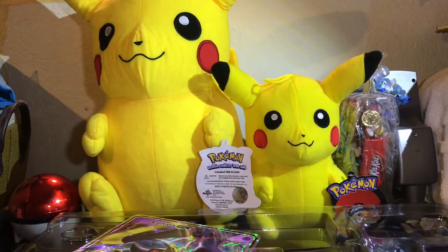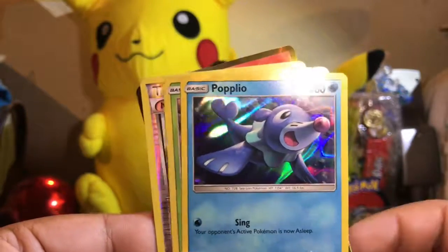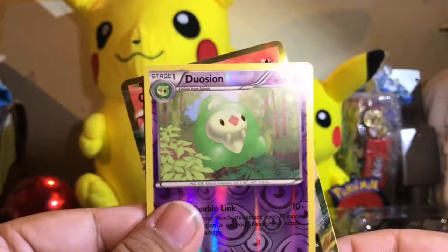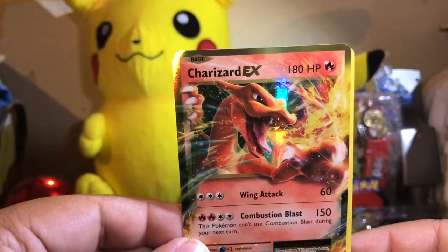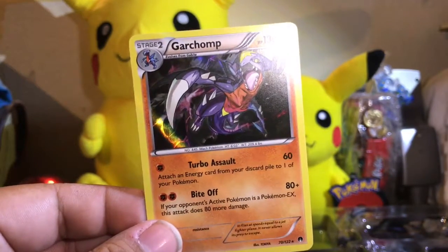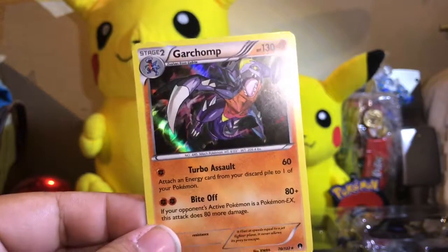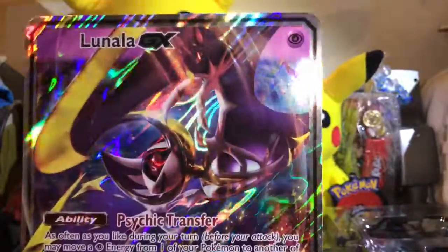Even though I said goodbye, I do believe it's a good idea to show you a recap of the best things I got in this box. So I got a Double Blade, a Reverse Weedle, a Reverse Ponyta, Litten, Popplio — which I just realized does Sing as a wild Pokémon — Rowlet, Ninja Boy, and this beauty: a Charizard EX. Can't complain. And a Guard Chop — I believe it's a Fighting Dark or Ground type. Let me know in the comments below what this card is. And the biggest prize: an oversized Lunala GX card. Awesome.